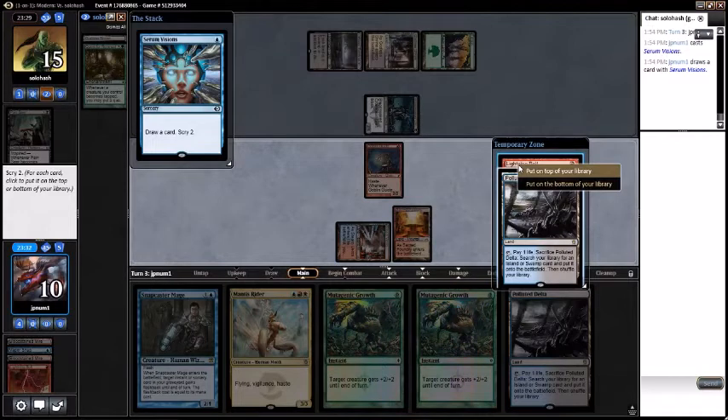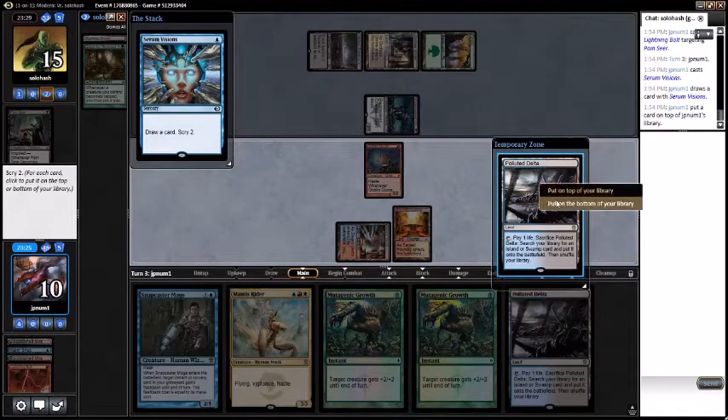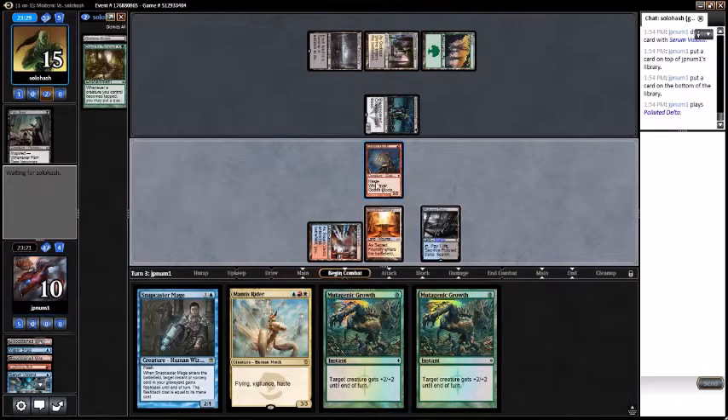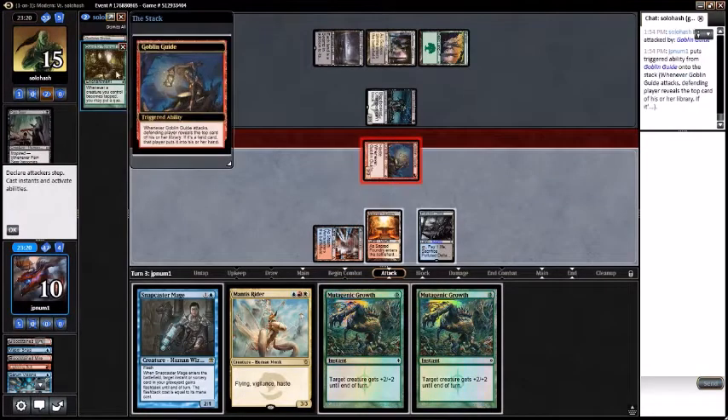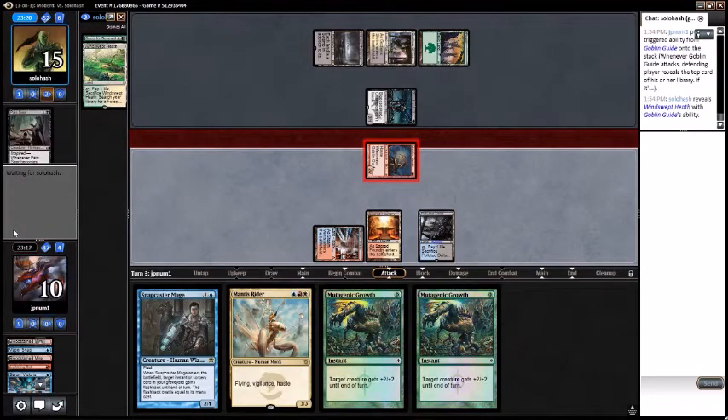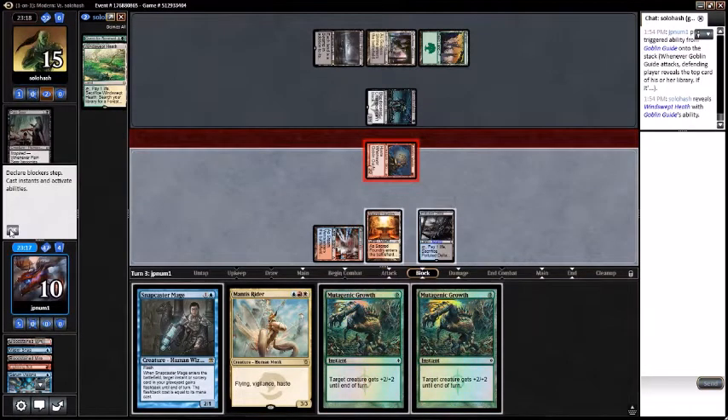I don't have to crack the Polluted Delta — I can get an Island. I guess I'll take the Lightning Bolt, put the Polluted Delta on the bottom, play Polluted Delta. Attack the Goblin Guide — trigger reveal Windswept Heath. Okay, so we're not playing against a budget deck, we're playing against a brew of some kind.